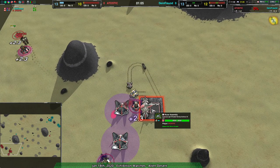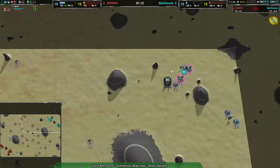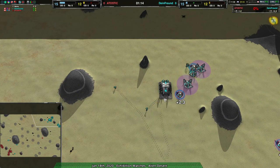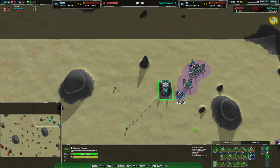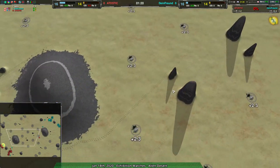Just going to steamroll my opponent with lightning guns. They can't do anything about it. We'll see whether or not Atostik figures out what to do about it, because I'm sure they've fought a lot of these at this point. It's not like the Knight has been an underused unit ever since it got buffed — it's been quite heavily used since the buff, and that was kind of the point.